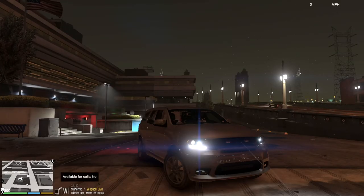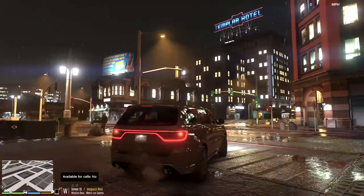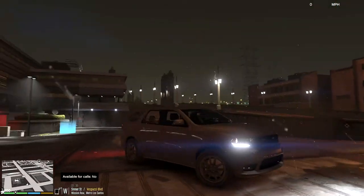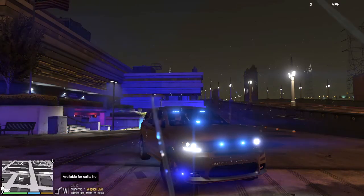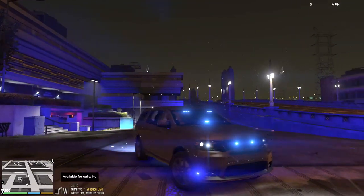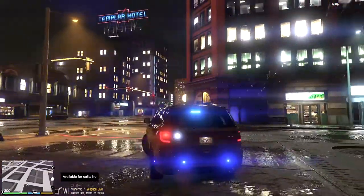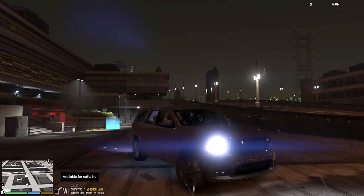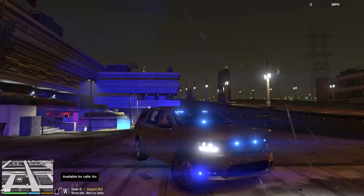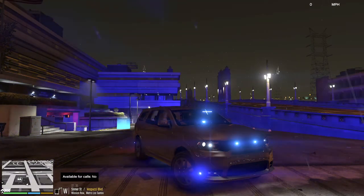Hello everyone, and welcome back to LSPDFR. Today we are gonna be with the LSPD in this 2018 Dodge Durango from the Blue Ghost Unmarked Pack. Usually this is a truck that has red and blue lights. I went ahead and did all blues, and this thing looks amazing. The lighting pattern is set to scan. Except when I honk the horn, I have them do the flash pattern — I do that on all my cars. I modify the ELS config file so it does that.